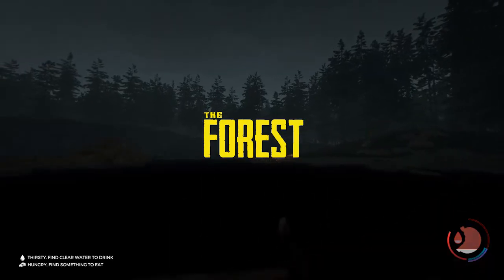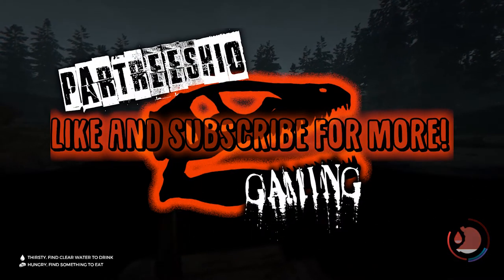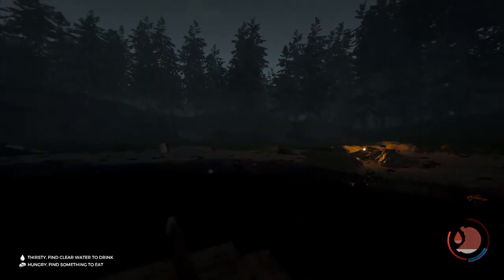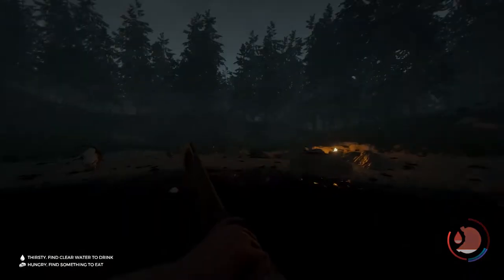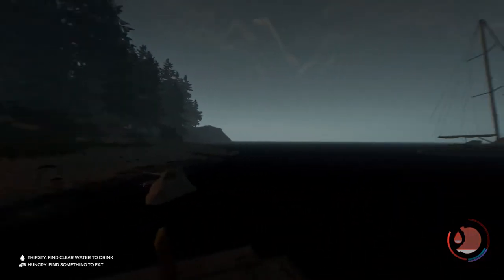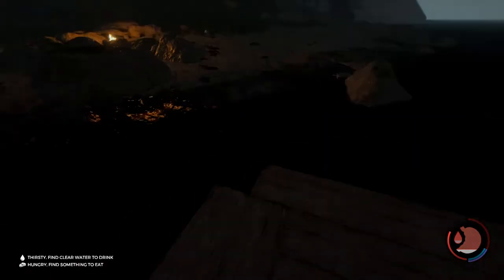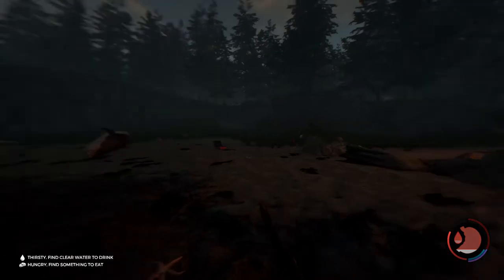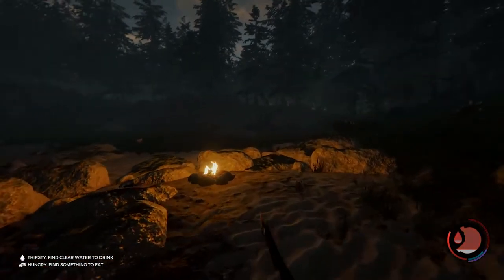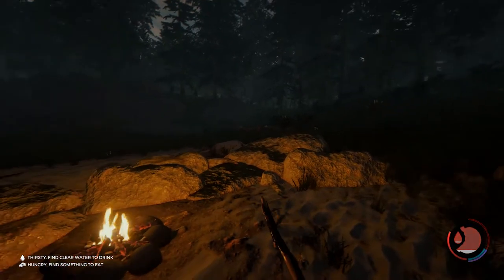Welcome back to The Forest. Today we're going over a few more basics of survival, covering food, water, and medicine. It's morning - the sun's just arising - and every time you wake up from using the sleep function, whether you're at a shelter, the yacht, or some other pre-fashioned place, you will wake up with your hunger and thirst depleted. So that's going to be your most immediate need. On day two, you survived day one and didn't get eaten by cannibals - great job - but now we have to do a bit more to keep ourselves alive.